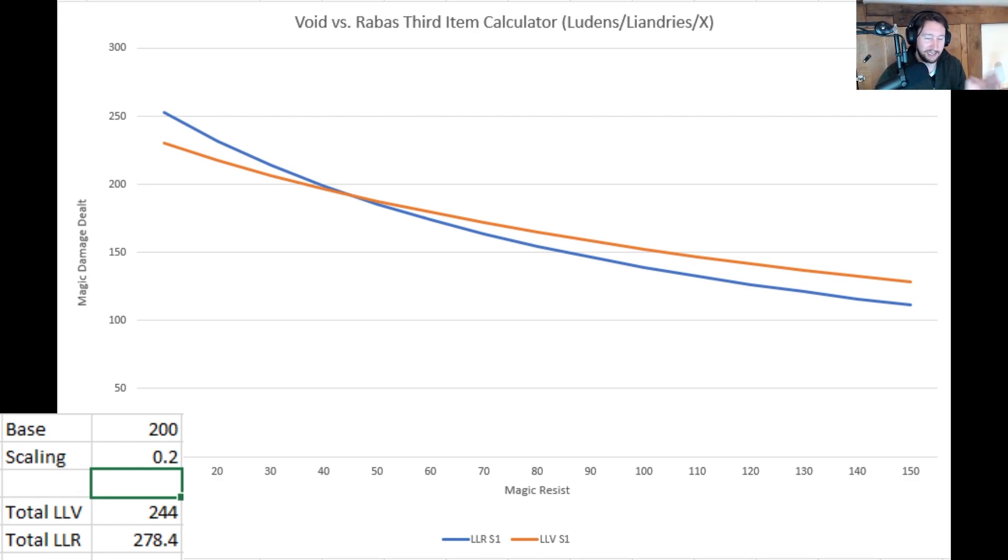From this analysis, you can essentially plug in whatever abilities you like and figure it out. For example, with a base damage of 200 and a scaling of 0.2, it's just over 40 magic resist — about 45 — where Void Staff becomes a better third item. That is about the average base magic resist most champions have at level 10. So with a scaling of 0.2 and high base damage like 200, Void Staff is actually better and will continue to be better. But you'd probably go on to get Rabadon's anyway, because it's a great item to combo with Void Staff.